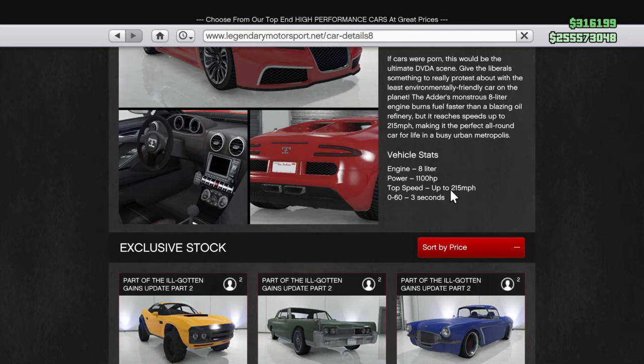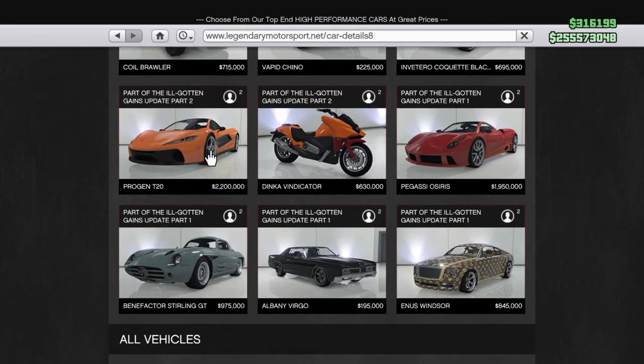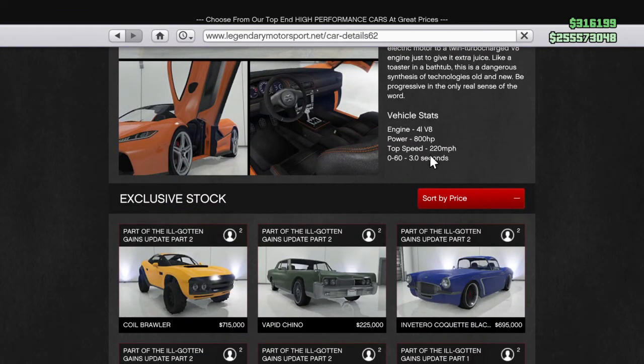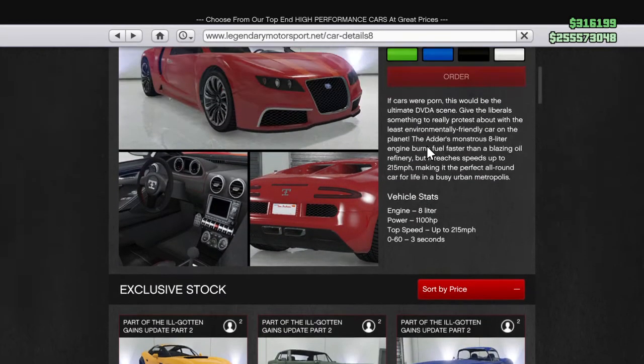This already used to be the fastest car in the game. But now the T20 has it beat. It's 220 on here, but 2.15 on here. They changed the top speed.